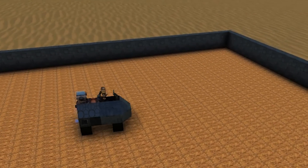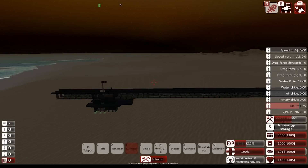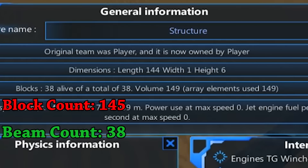You can make the rail atop either structures or sky fortresses, it doesn't really matter. But you will want to use beams for the rail to minimize block count, and therefore minimize lag.